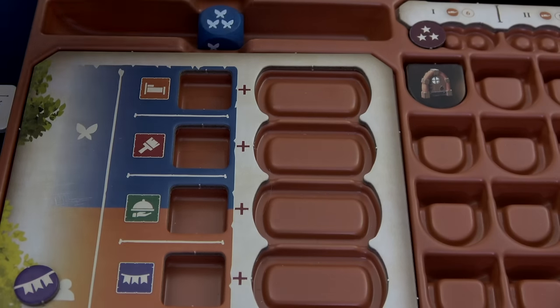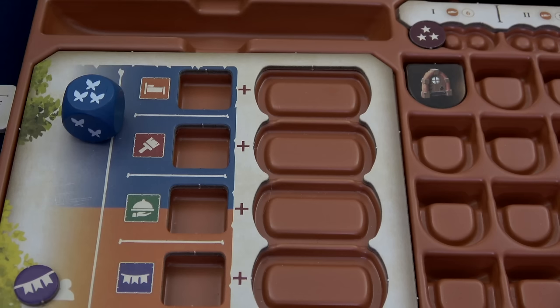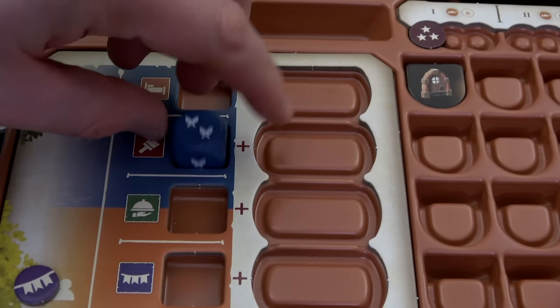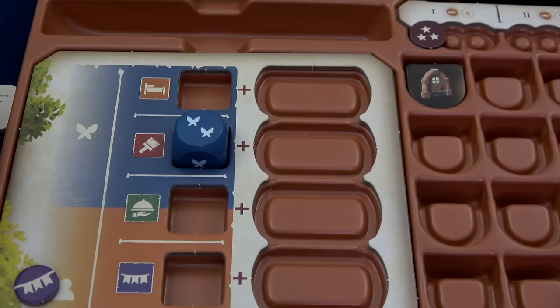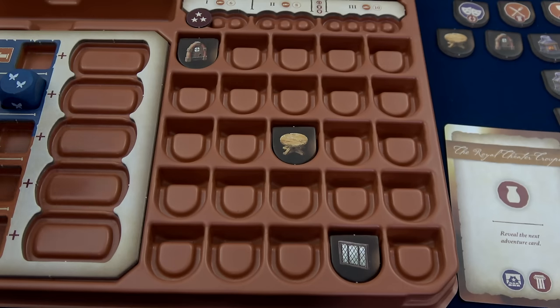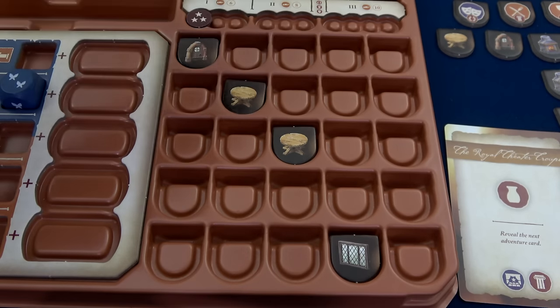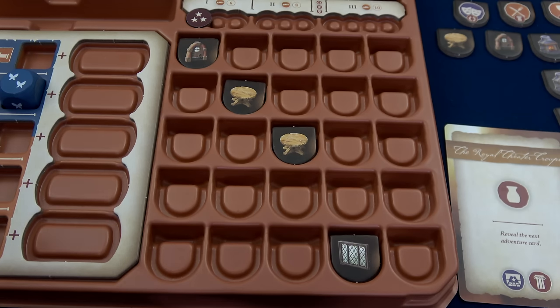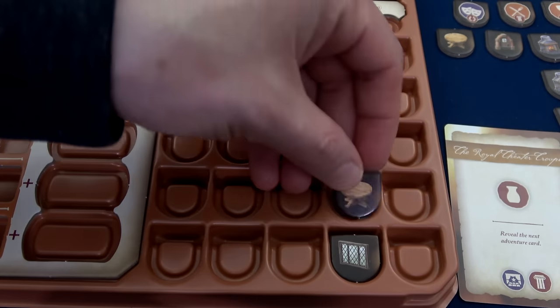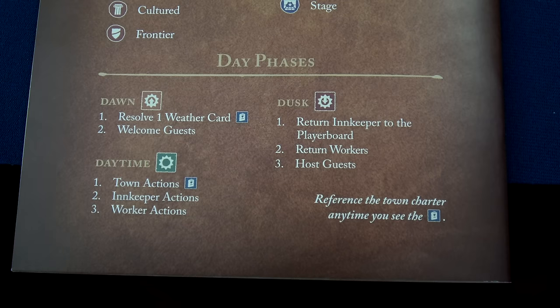That was our character action — nice and quick. Now we can do worker actions. We can use any workers we have, even if they don't match our alignment. I'm going to take my sprite down to a two and do a build action. I have exactly eight coins, so I'm going to buy another table. On the backside we can see it costs eight coins and we can place it anywhere in our inn. Maybe we'll put the table right by the window for some nice natural light. That completes the daytime phase.